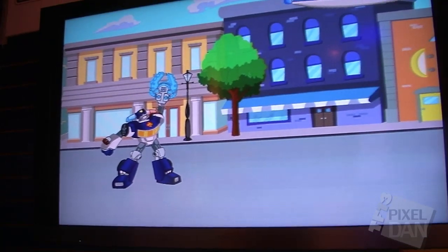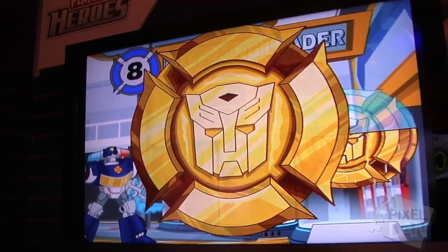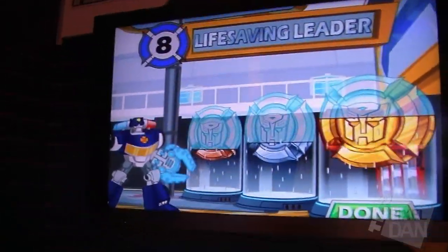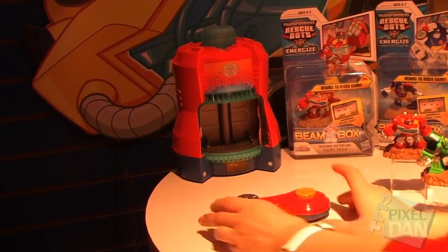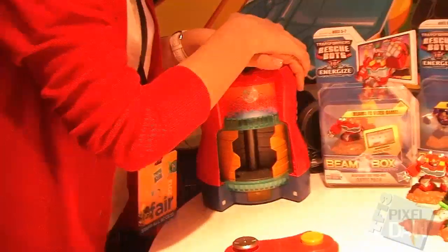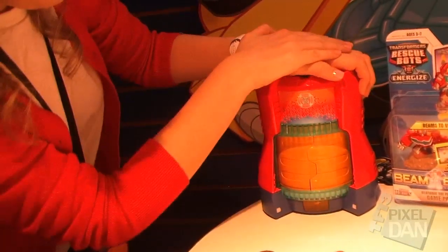And just like that, let's see how many we've unlocked today. We've earned the gold medal, and now what's really cool is the child with the click of one button on the wireless controller is able to come over to the energize button — magically he's going to press the button and beam his bot out.